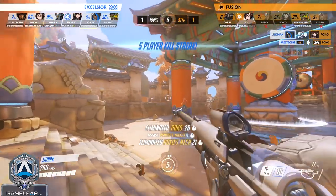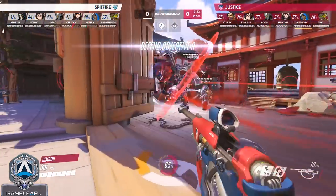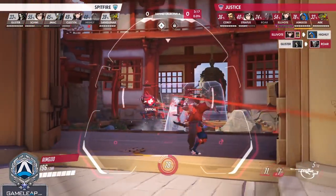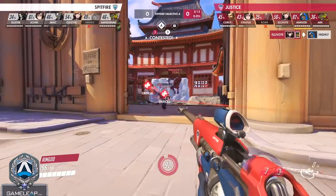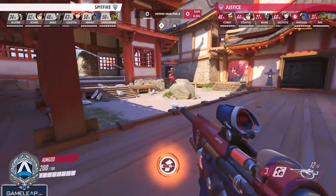Another thing you should look to do a lot is if you don't have a powerful nano combo like Nano Blade, look to nano your Rein and tell him when you're going to do it. A nanoed Rein in this meta — especially with a Lucio to speed him in — is incredibly powerful. He just gets to swing in for free and get insane shatters.